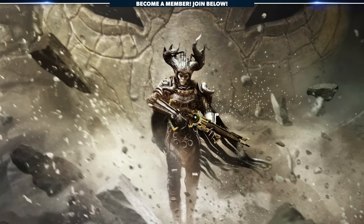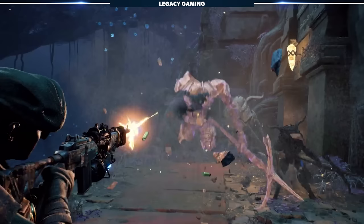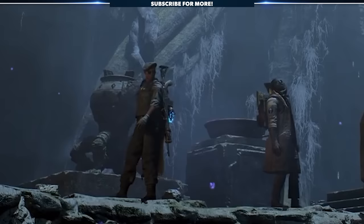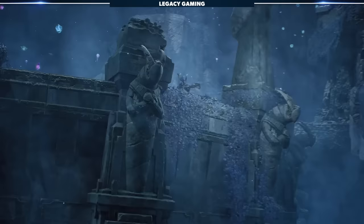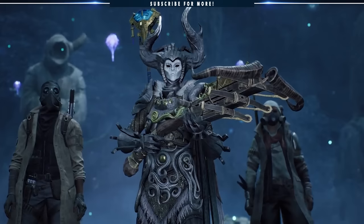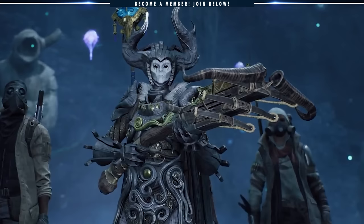I also want to touch on some new gear, because Remnant 2's team teased a whole bunch of it during the trailer. First is this assault rifle shown briefly here — at first glance it looks like the Chicago Typewriter, but it's clearly something different. It's almost certainly a fully automatic weapon, but we'll reserve judgment until we go hands-on ourselves. In the very next shot, we get a glimpse at a huge two-handed staff pulsing with electrical energy. I'm not a big melee guy, but this thing looks pretty epic, with wide-sweeping attacks and a lightning enchantment that certainly kicks things up a notch.